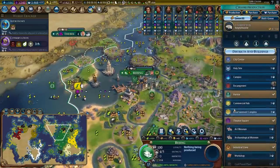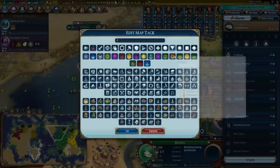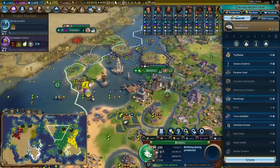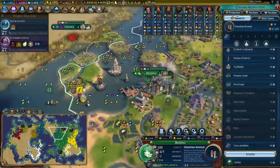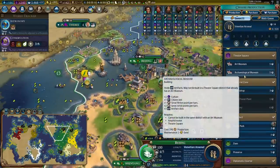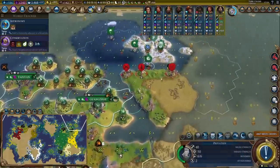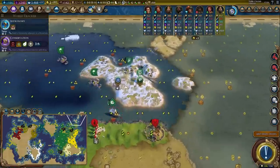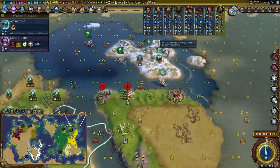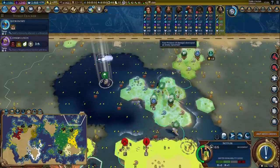I could go for the Venetian Arsenal and the Torre de Belém — if I'm going for a water park in here, I should get as many of these coastal wonders as possible. Venetian Arsenal it is, and Torre de Belém it is. I should quickly grab an art museum so I have somewhere to put the upcoming artist — actually, I'm miles away from getting an artist, never mind. I neglected my theatre squares this game, just a little.